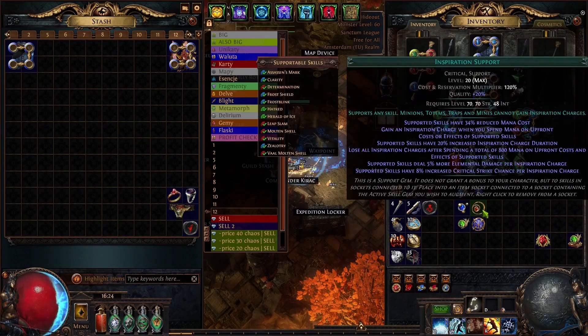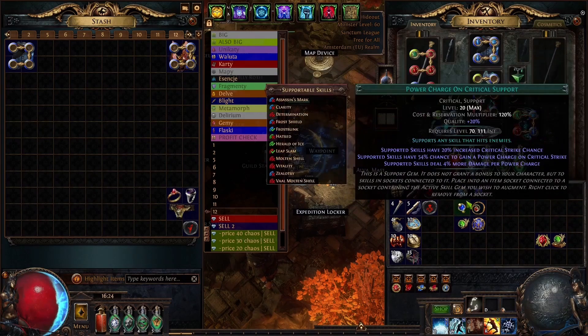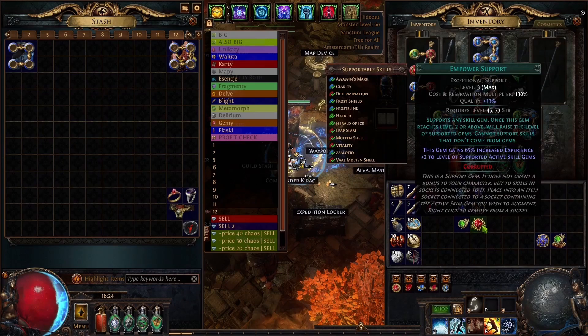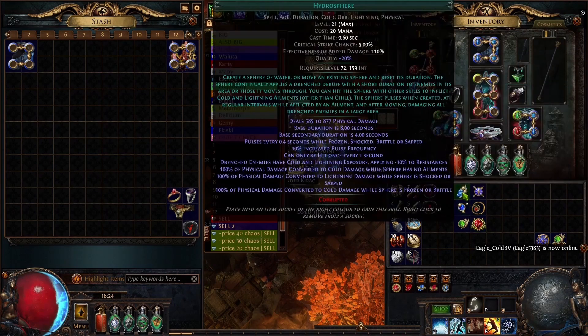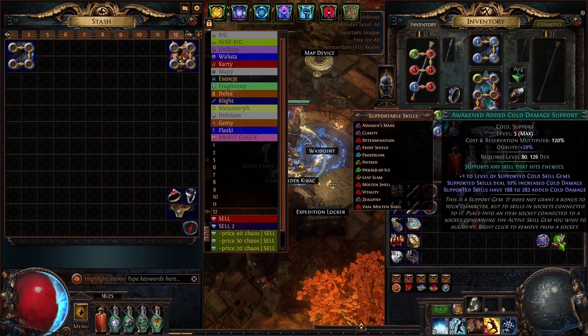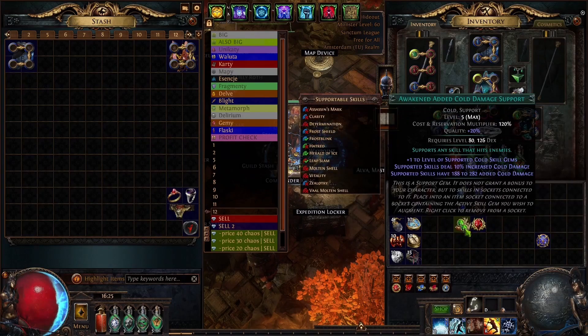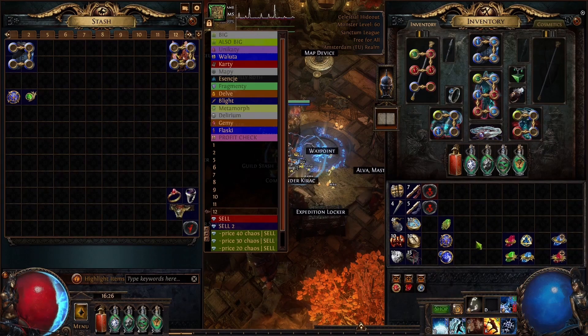Inspiration is a very good way to deal with some mana issues as well as get some crit chance and elemental damage, so that's a very good support too. If you are getting high crit chance first you should pretty much get rid of Increased Critical Strikes for Empower. This way you increase your damage by an insane amount because scaling Hydrosphere gem level is basically like 15% DPS increase every single level. And getting Awakened Added Cold is as good as upgrading Empower 3 to 4, which is even more free damage for our build — which is also what I would recommend.